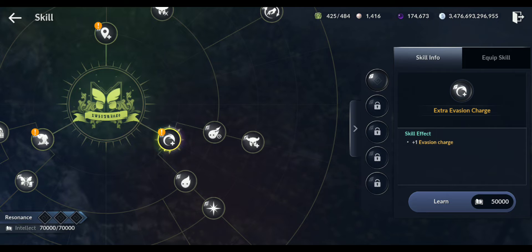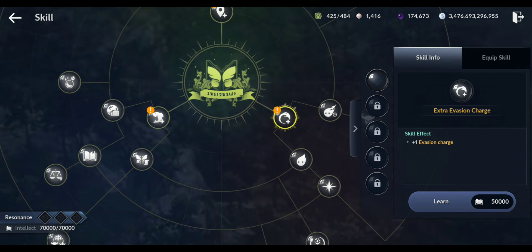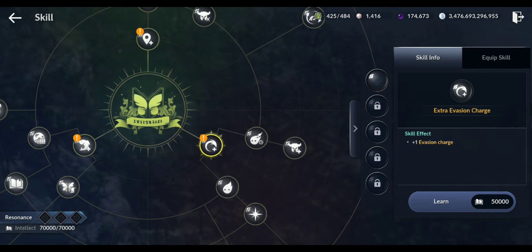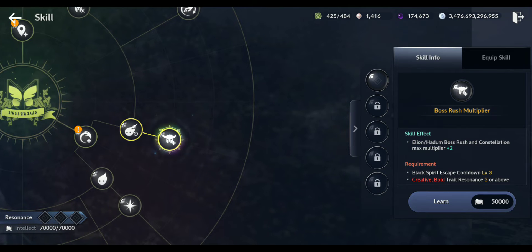Let's see which skills there are - there are lots of branches. Evasion: plus one evasion charge - extra evasion, 50,000 cost. Then it branches out: Black Spirit and Majesty's Escape cooldown minus 15 seconds. And then Elyon, Hadum, Boss Rush and Constellation max multiplier plus two.